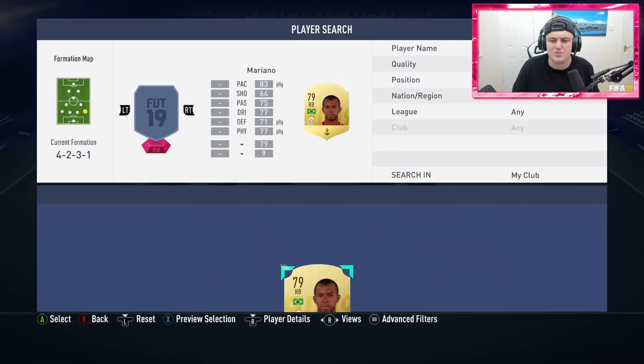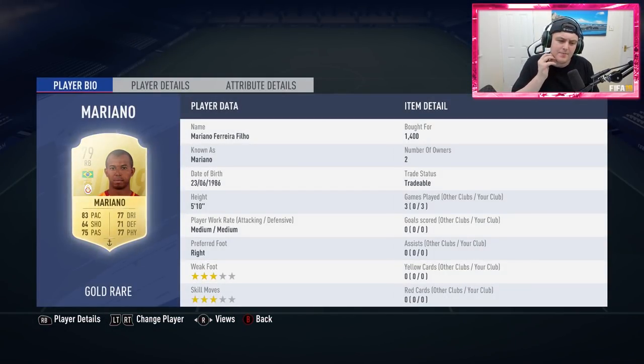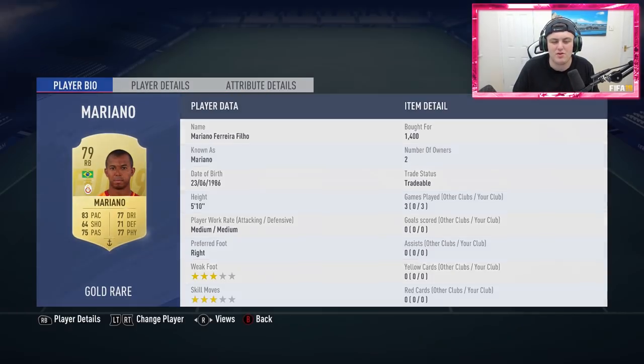In the right back spot is Mariano — by the way, Allison's about 70,000 coins. Mariano is decent. There's not a real abundance of decent Brazilian right backs in this game, so I went with him. You could do a hybrid and get somebody else in there. He's got 92 stamina, which was the main selling point — he just keeps running the whole game. However, he's pretty average at pretty much everything else.